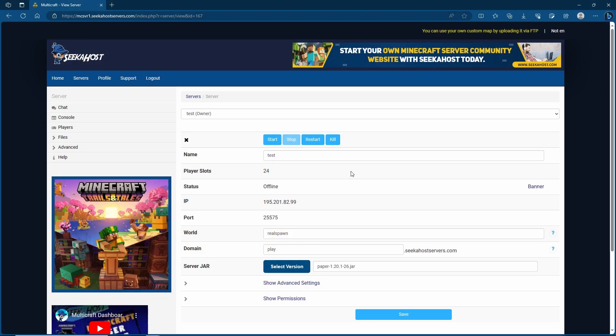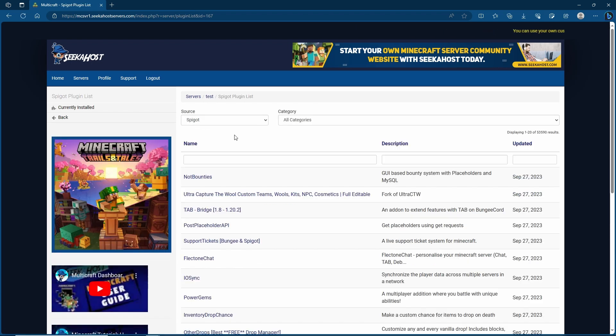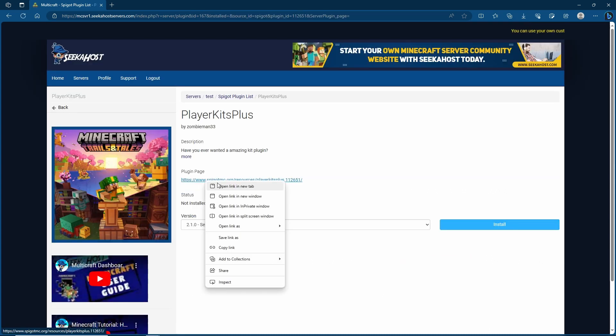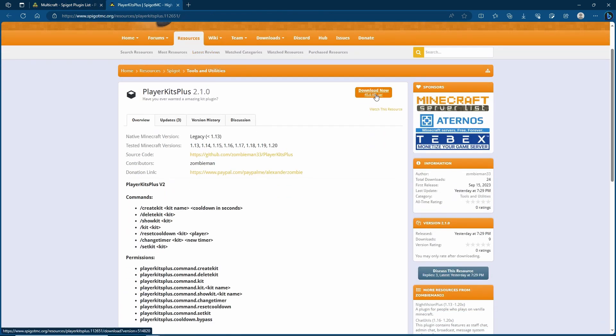First let's go through installation — this is only going to take a minute. If you use Multicraft, simply stop your server, come to files and then go to the plugins list. Make sure that you have Spigot selected and then search for Player Kits Plus. If you want to do this manually you can also get it straight from Spigot using the link or the download button, then add it to your plugins folder on your server.